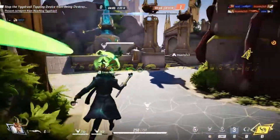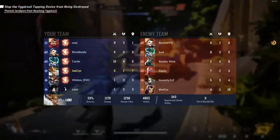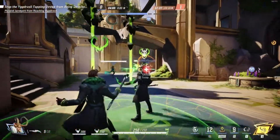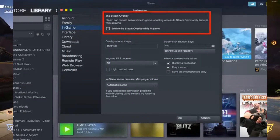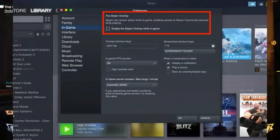12. Disable your antivirus and firewall. Temporarily disable your antivirus or firewall, or add the game to the exception list. 13. Disable Steam Overlay. Go to Steam, right-click on the game, select Properties, then General, and toggle off 'Enable the Steam Overlay while in-game.'